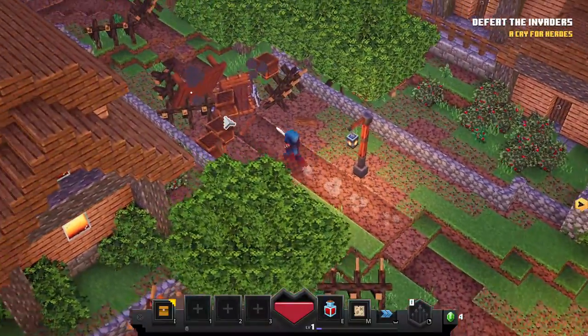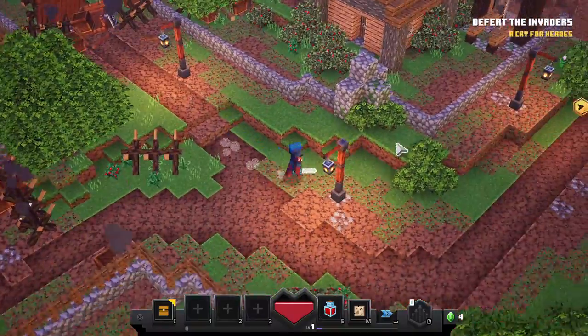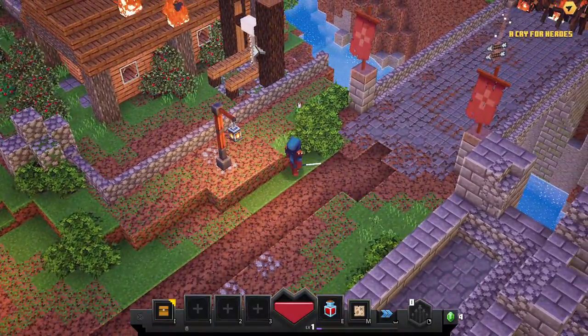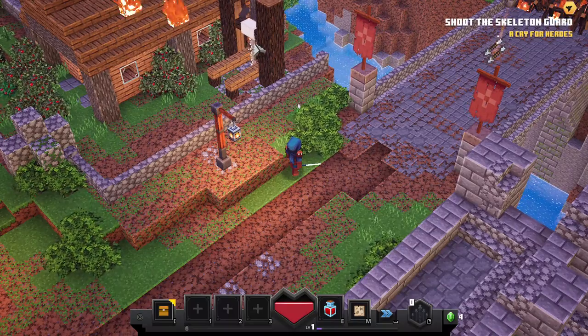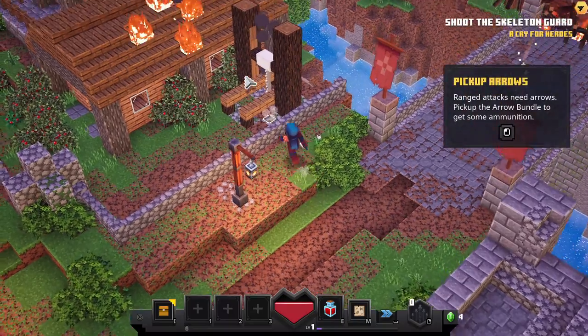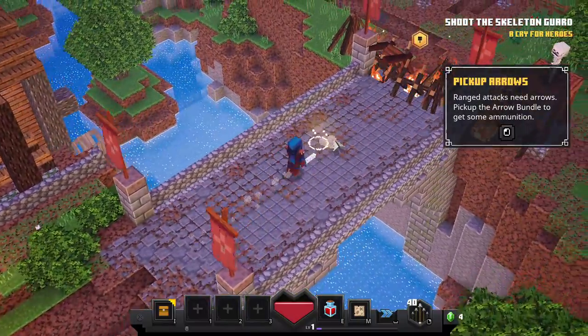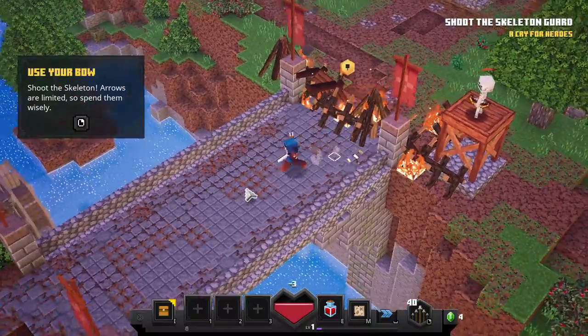This way — I need to go this way. Such professionalism here. Pick up arrows. There's a scout.